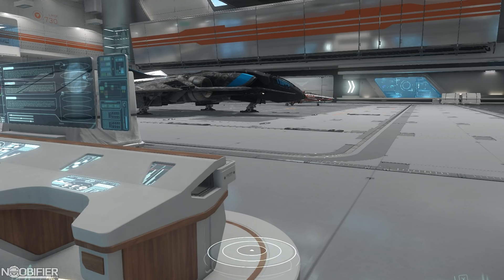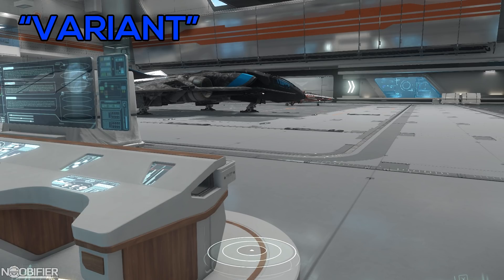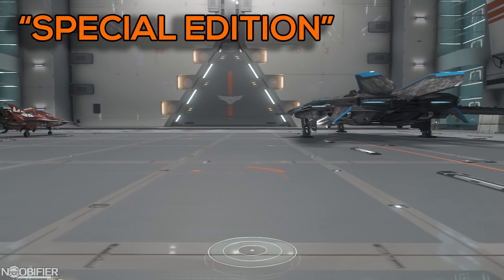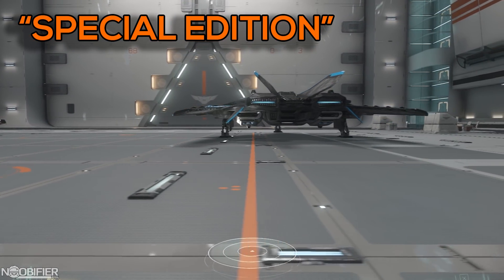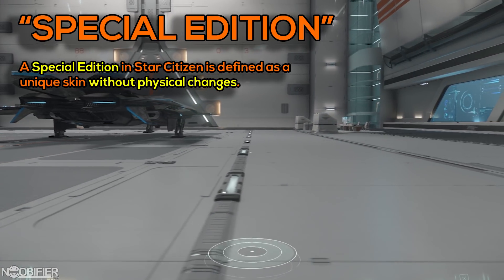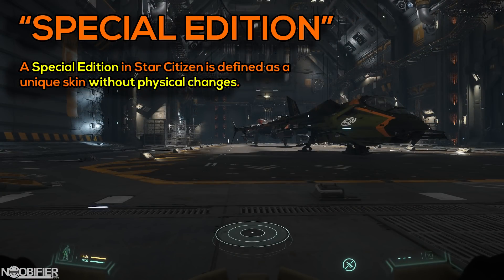The Sabre Comet was originally sold as a variant, even though it was sold with a different loadout — its stats exactly matched the Sabre. The Comet variant was sold last year with LTI and is now being called a special edition. CIG made specific mention not to expect LTI on special editions in the future. These special editions are the cosmetic ships such as the Gladius Valiant, the Aegis Renegade, and even the Yellowjacket Dragonfly and the Nox Q.